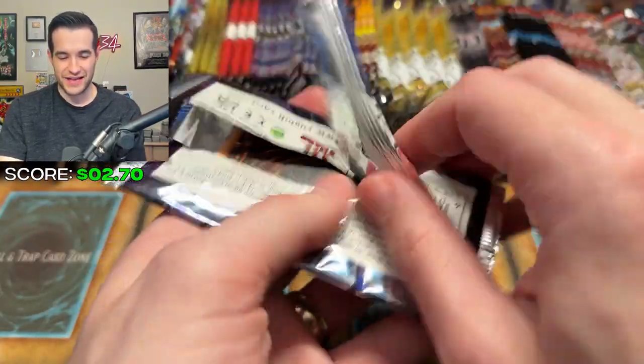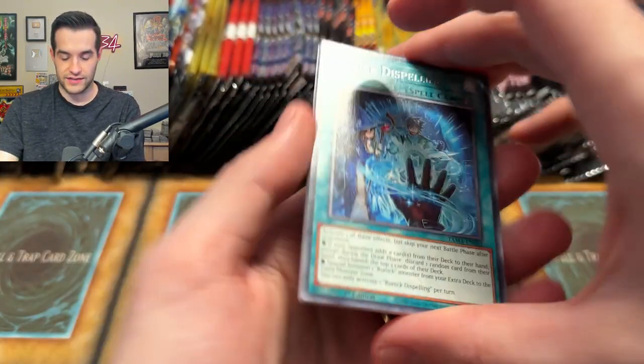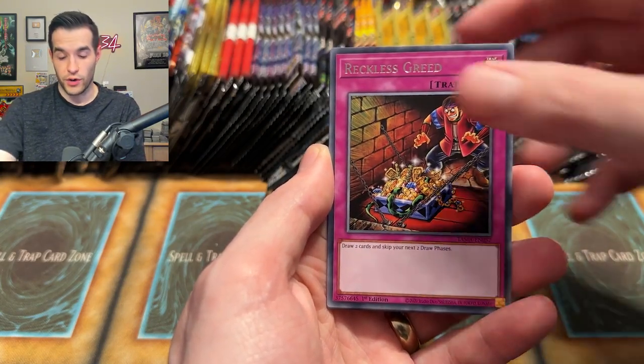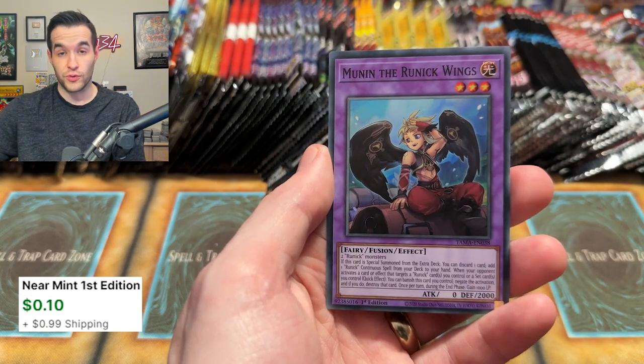Tactical Masters — I started saying Duelist and just accepted it. Runic! Let's see if we can get a big runic card. They're pretty valuable because it's still a crazy good deck — pretty annoying, but it's good. We have the Invader of Darkness and a Runic Wing, so runic like we asked for.